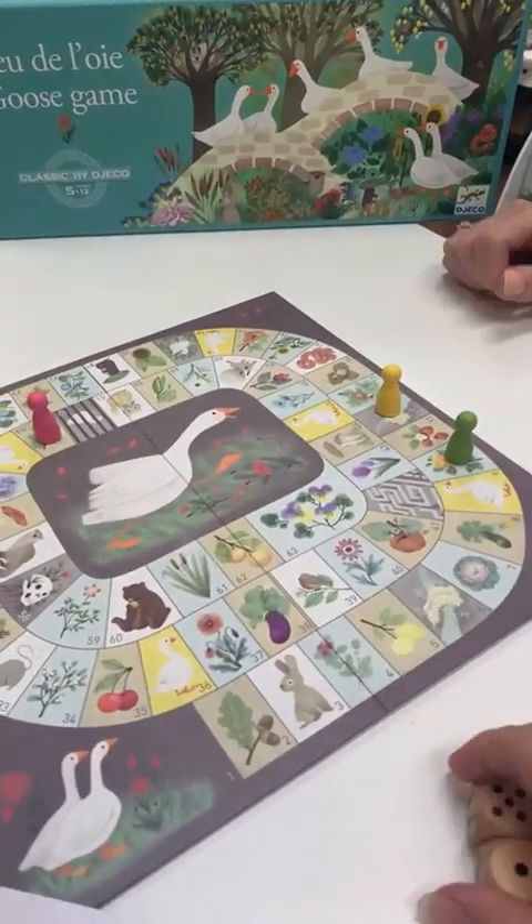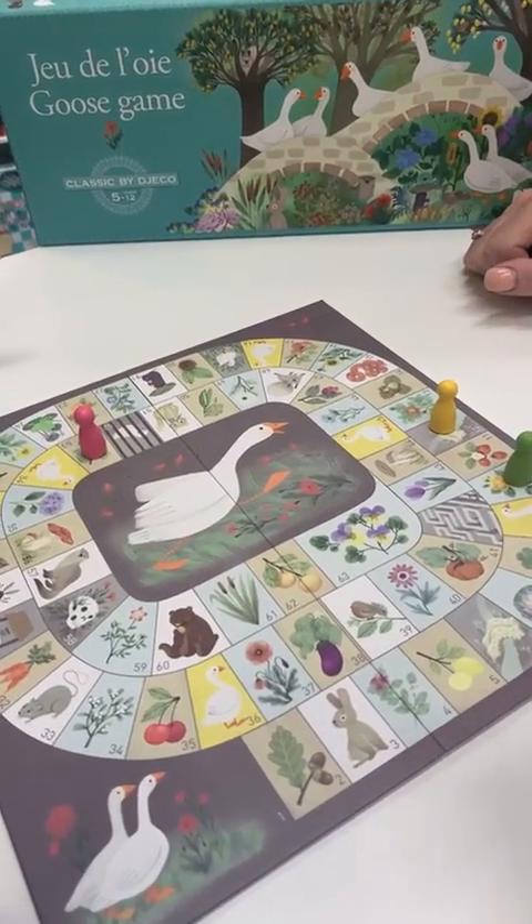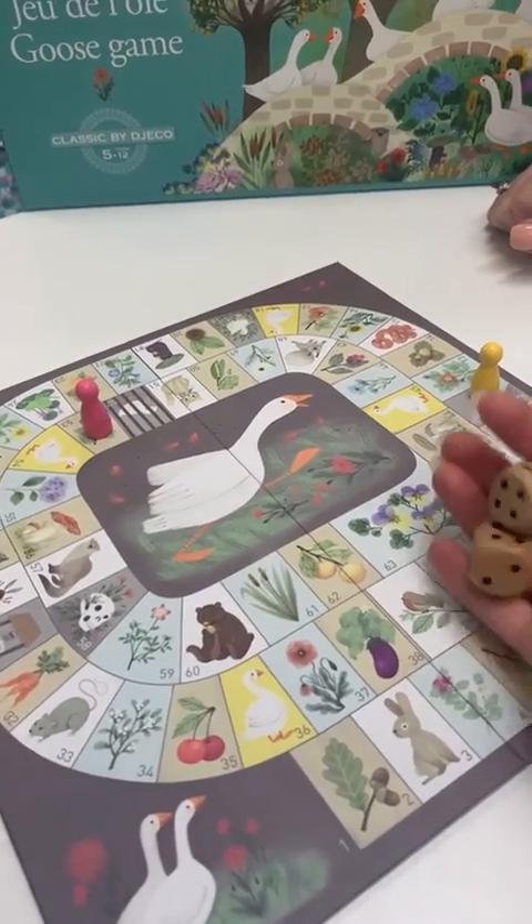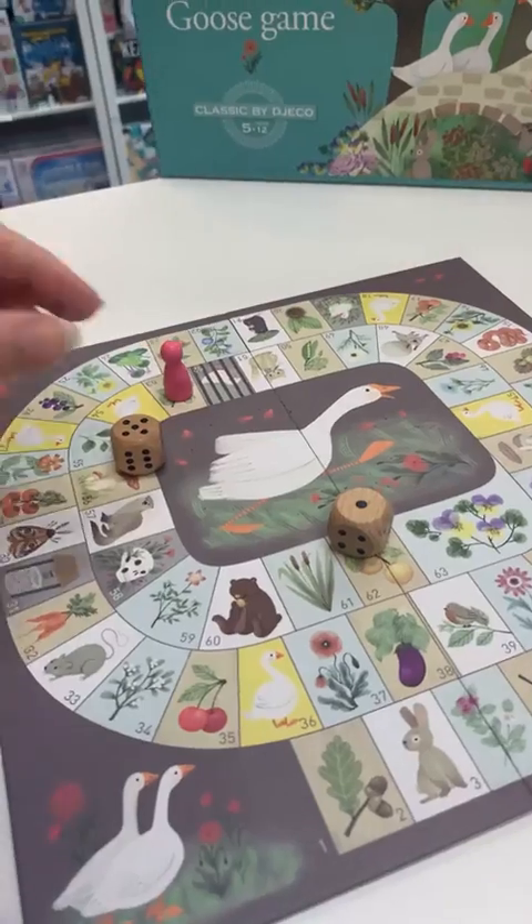Sarah just landed on exactly the same number as somebody else. You swap positions — you can't share a square. That's a very good point, I did forget that.